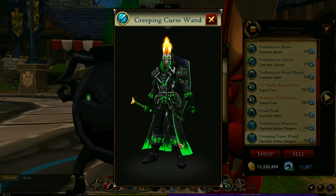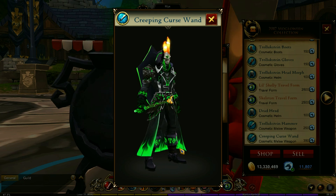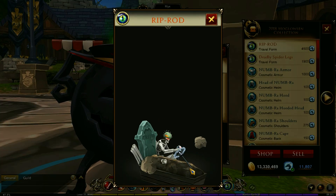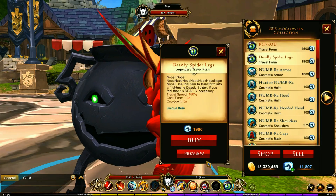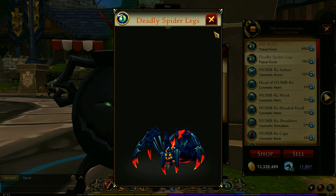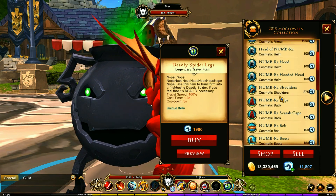You've got the hammer — that looks like Thor's hammer, kind of. It's really nice. And then the creeping curse one; this guy goes really good with my set. In the 2018 collection, you've got Rip Rod, the deadly spider legs — and I believe that was the very first spider travel form we got in the game, if I recall.